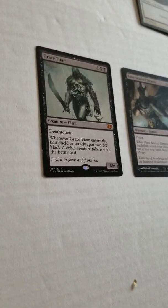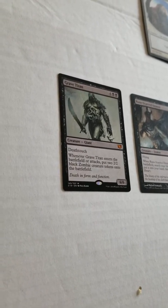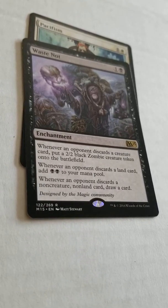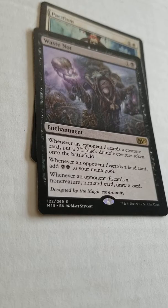So it's a black-white deck, kind of control, but the guy really wanted a tribal deck of zombies and cats, so here we go. We got a Pacifism — there's a few of those. One of my bombs is Runescarred Demon. After that we've got Grave Titan — these are some of our big bad cards. Grave Titan comes into play or attacks, puts two 2/2 zombie creature tokens on the battlefield. Next, Waste Not — whenever an opponent discards a card, put a 2/2 black zombie token into play; discard a land, add two mana; discard a non-creature non-land card, draw a card.